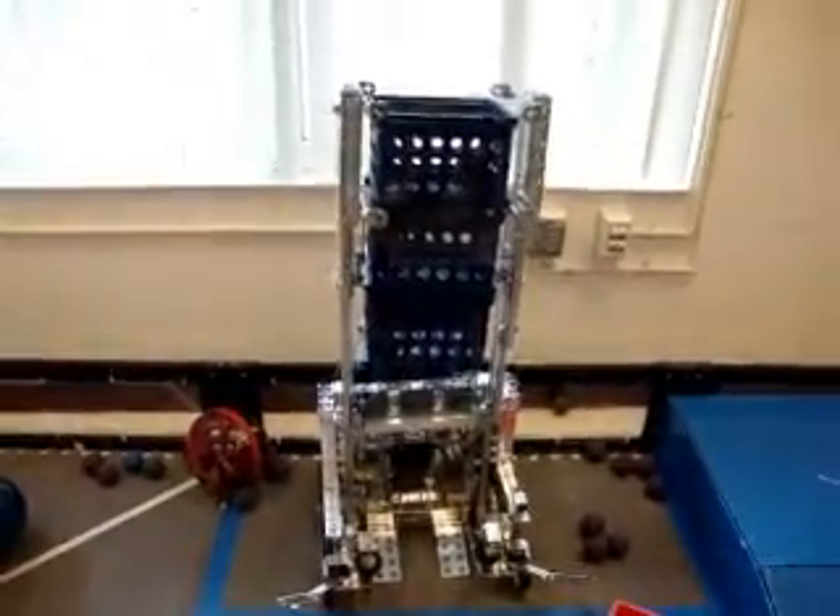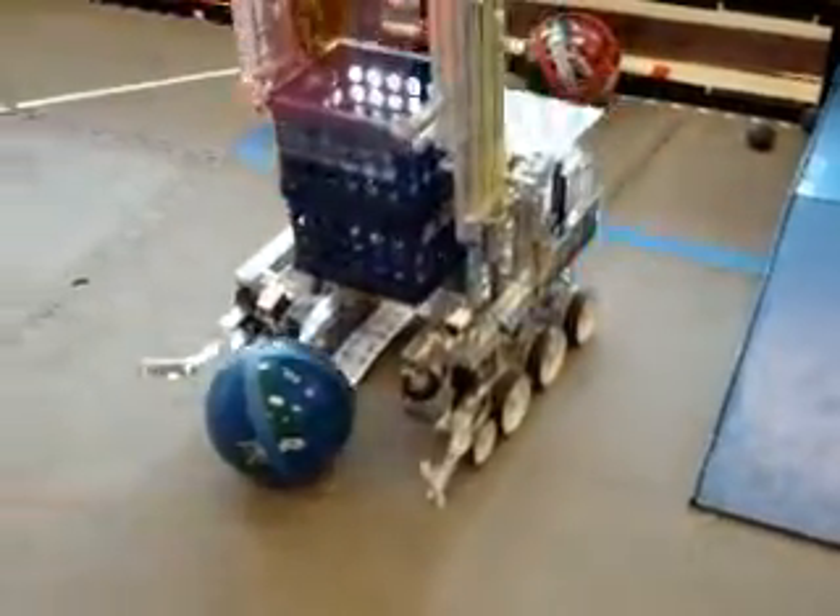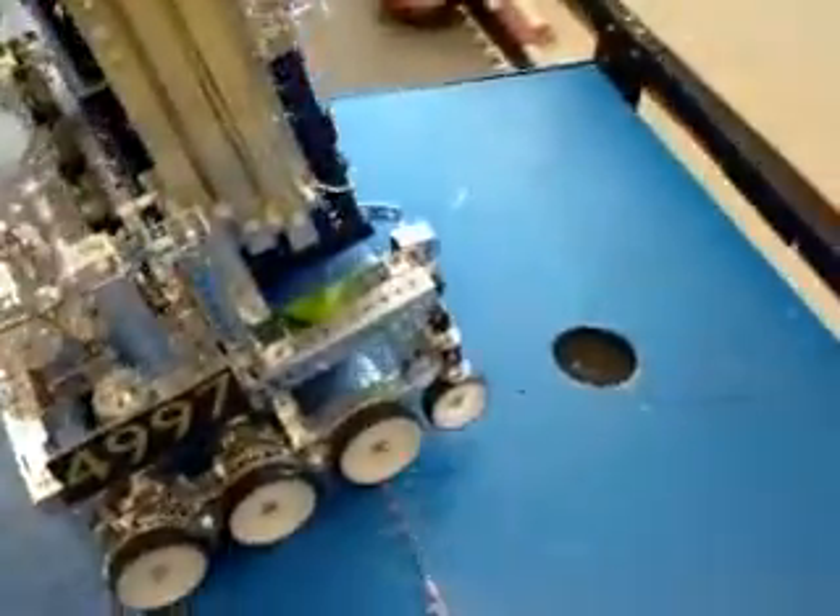Our new elevator consists of seven tiers that allows us to reach level 12 while holding multiple crates. During endgame, we are able to pick up the bowling ball, drive up the ramp, and drop the bowling ball into the hole within the endgame's 30 seconds, along with lifting.